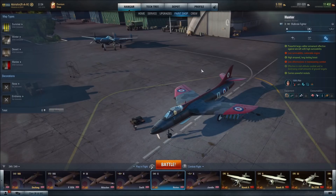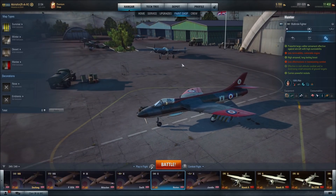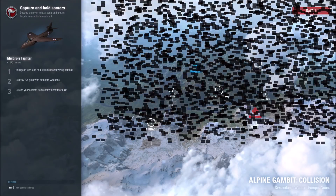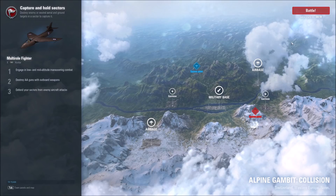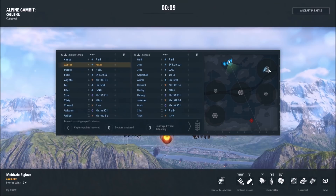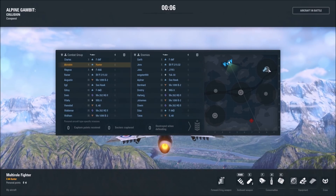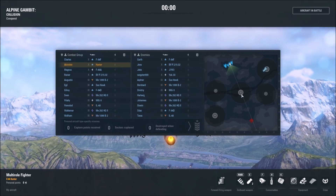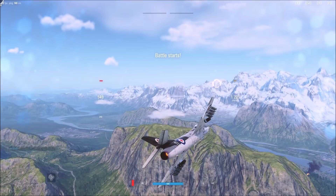Let's head into a battle and see how the Hawker Hunter actually performs. Our battle will be over the Alpine Gambit Collision Theater of Operation. We'll head over to the airfield to the northeast and then work our way in between the garrison and the military basin to see which is our best option.